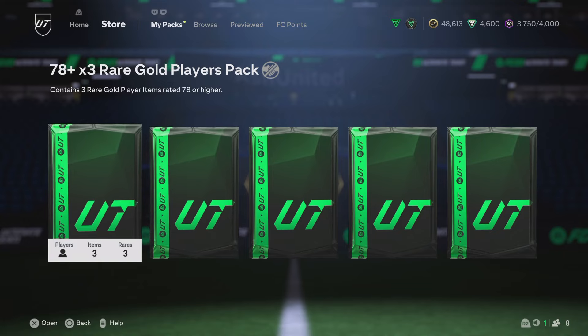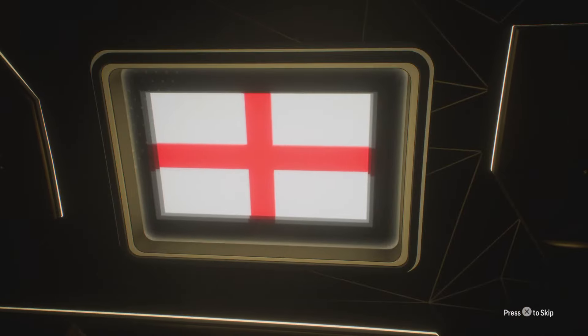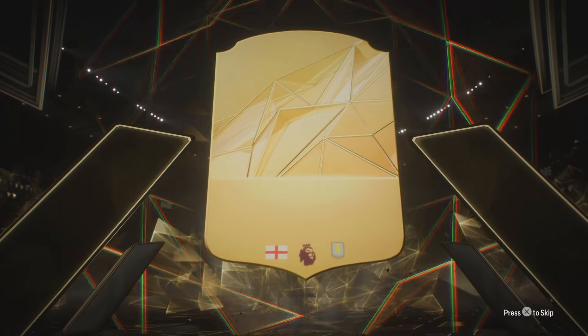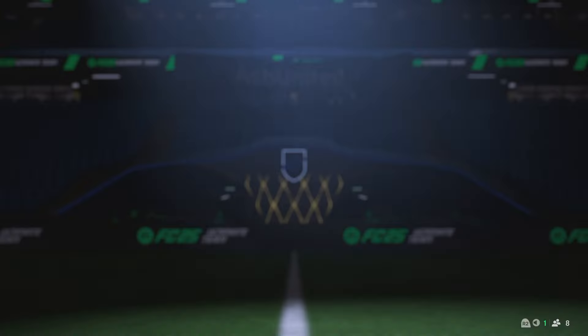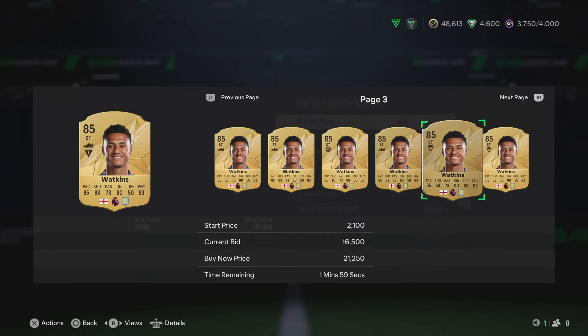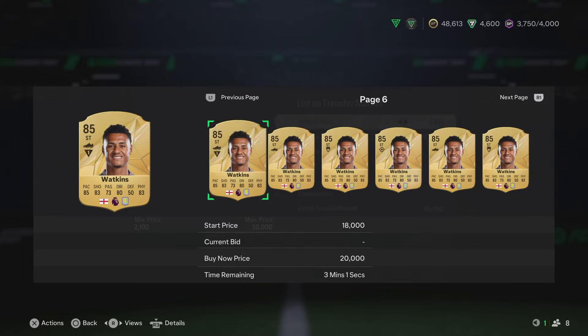I'm feeling good about these. 78x3 rare gold player pack — let's see what we can get. Watkins! That's Watkins right? I'll tell you what — Watkins, 85 rated? I didn't realize he was as high as that. It's definitely fair. We take that — he's definitely making the team, 100%. His stats actually look incredible: 85 pace, 83 shooting, 73 passing, 80 dribbling, 83 physical. He's looking good. I'm very happy with that.